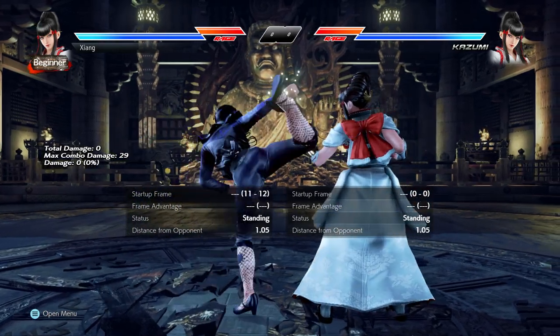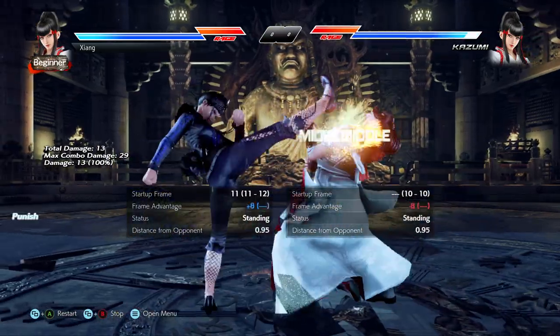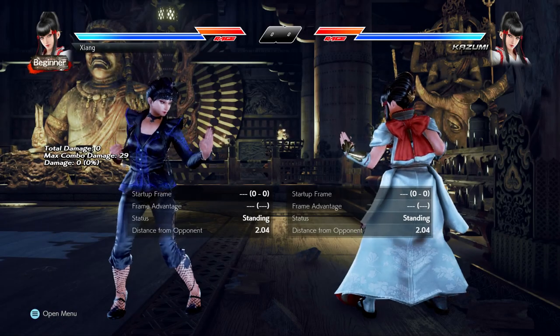Since they all serve as great punishers, while standing 4-4 is one of the best I-11 while standing moves in the game — it's safe, does good damage, gives great plus frames on hit, and can potentially wall splat.